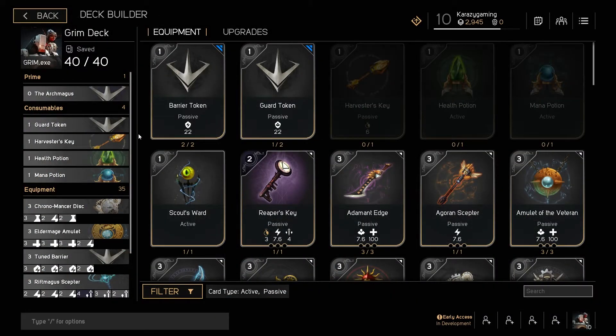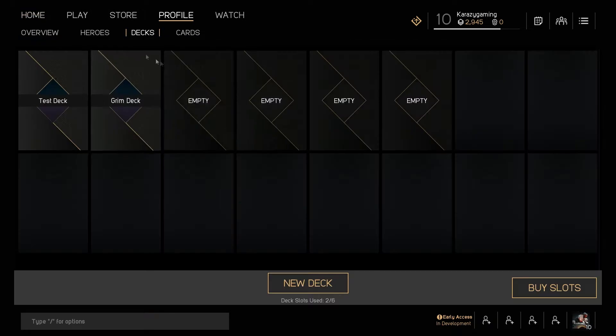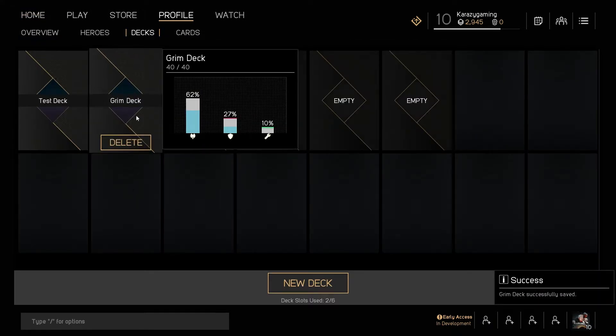Moving on to the deck that I currently use — I don't really have that many cards at level 10. I chucked this together today after having one game against the AI where I got my arse handed to me, basically — 0 and 14. Then the next game was like 19 and 1, which I will show some footage of later. This deck seems to really work online and offline. The deck breakdown is: 62% attack, 27% defense, and 10% technical. For consumables, I go for the Guard Token with physical armor, because the people that are going to get close to you are melee characters. I also take Harvester's Key, a health potion, and a mana potion.